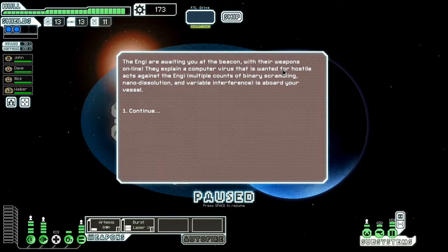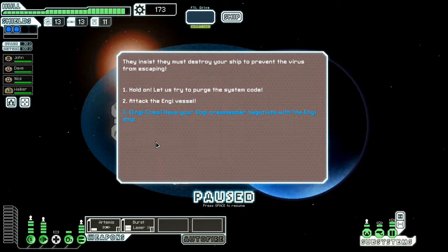The Engi are awaiting you at the beacon with their weapons online. They explain a computer virus wanted for hostile acts against the Engi — multiple counts of binary scrambling, nano-dissolution, and variable interface is aboard your vessel. They insist you must destroy your ship to prevent the virus from escaping. Let's try to have our Engi crew member negotiate with the Engi ship.